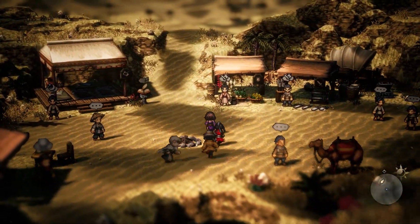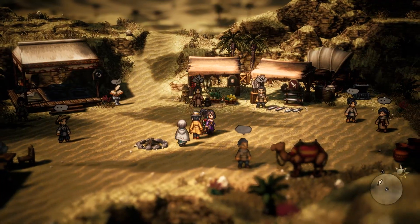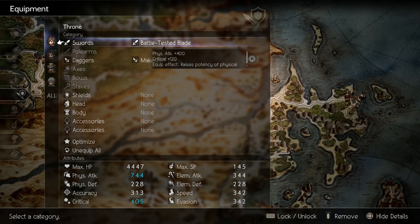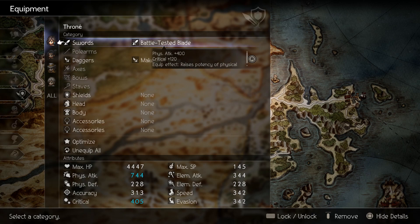Coming in at number one is the Battle-tested Blade — surprise! It's got 400 physical attack, 120 crit, and it raises potency of physical skills. Every single melee build out there should have this equipped just for that physical increase in potency. Plus, 400 attack is fantastic.